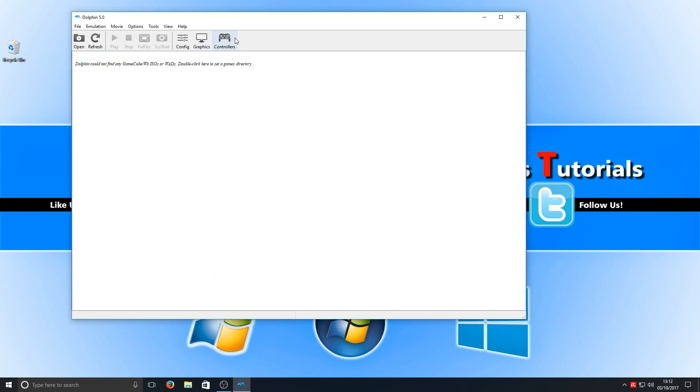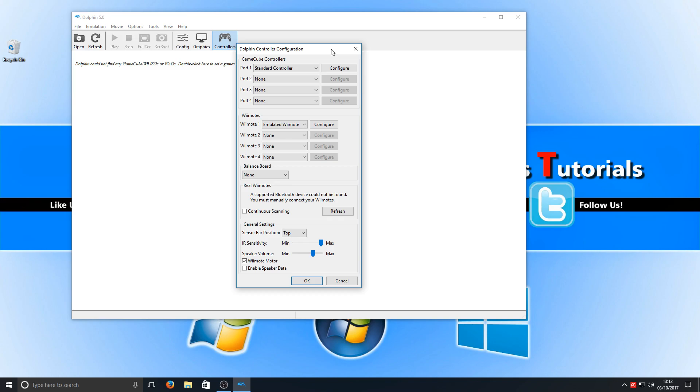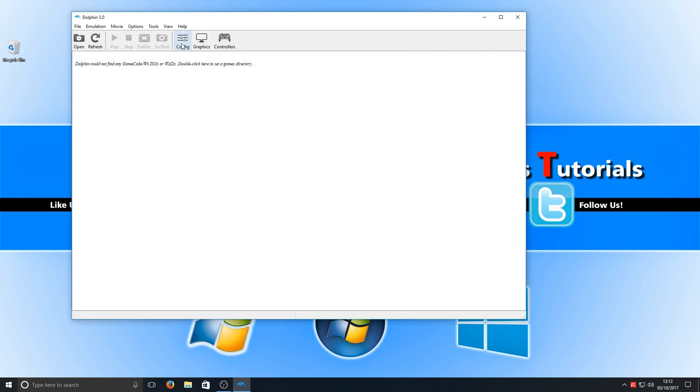All these options are great — if your computer's not really up to the job you can tweak around with all the settings in graphics and sound to configure everything to suit your machine. That's why Dolphin is another fantastic emulator, and it lets you play both Nintendo Wii games and GameCube games — you can't get much better than that.